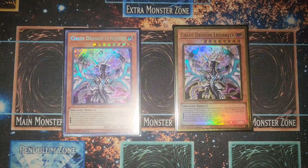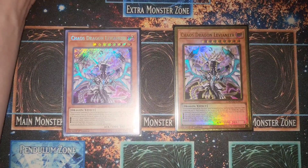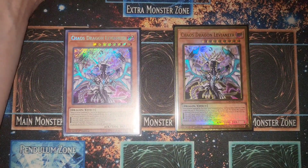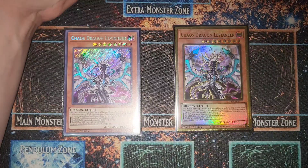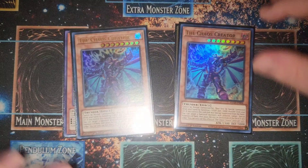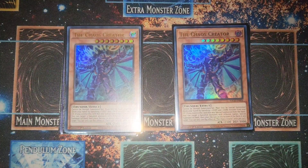Moving on to the chaos package — we have two Chaos Sovereign, which is an insane card that can rip a card out of your opponent's hand, taking their starting hand from six to five. It's an overall insane card you always want at least one or two of. We also have two Chaos Creator, which allows you to bring back your banished monsters and is Level 8, helping with Rank 8 Xyz.